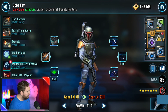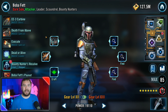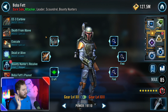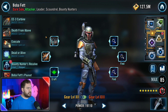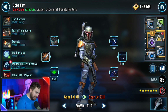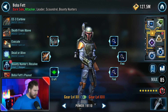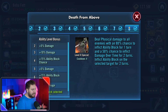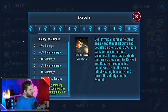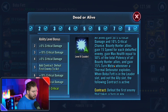Boba Fett is almost mandatory for the Chewbacca legendary event — he basically carried the whole event by himself with no Zeta, low gear, low speed characters. Beyond that, bounty hunters are a core faction in this game, great for the Sith raid and helpful for the credit heist. He's got a good ship, great damage output, massive ability block capabilities, and a Darth Vader Culling Blade-style ability where the more buffs and debuffs on the enemy team, the more damage he does. He's accessible in the Cantina Battlestore.